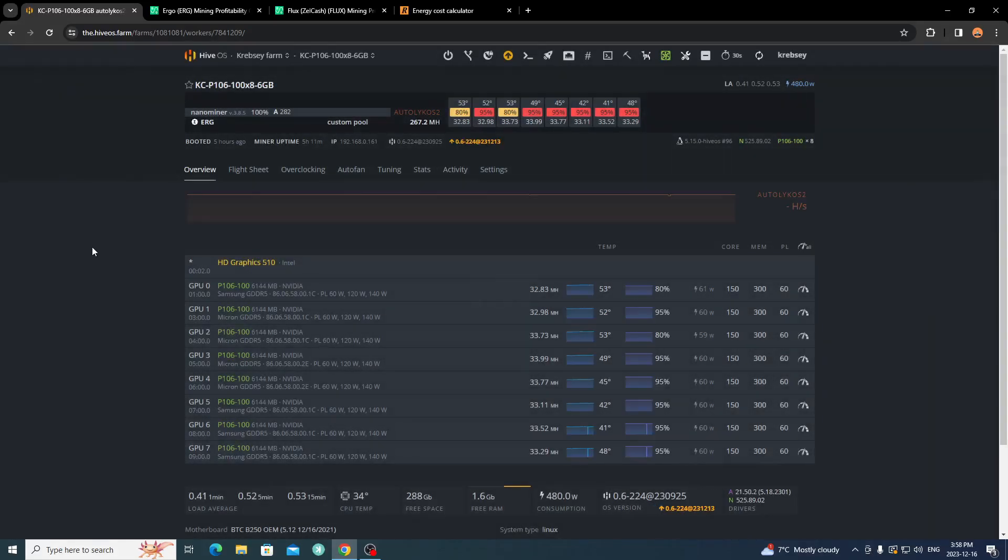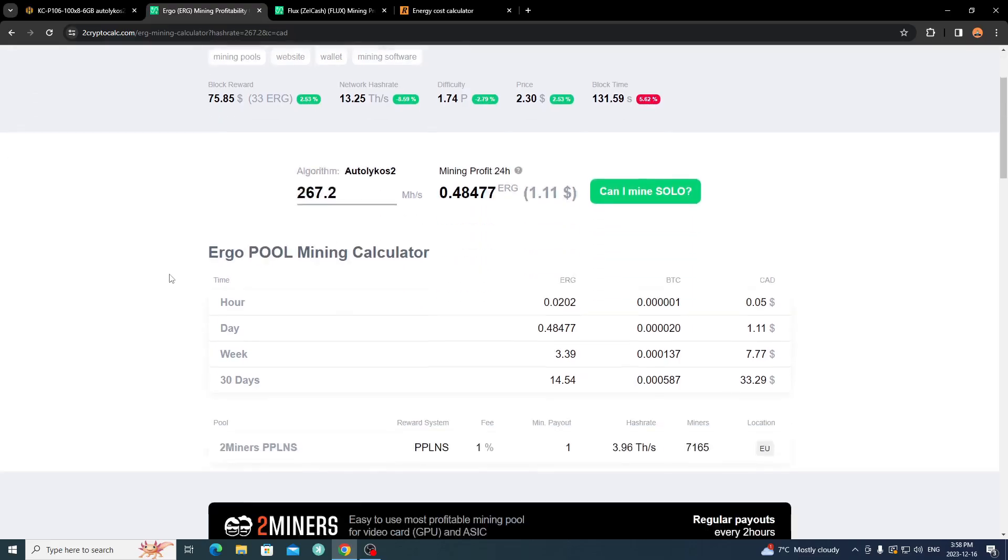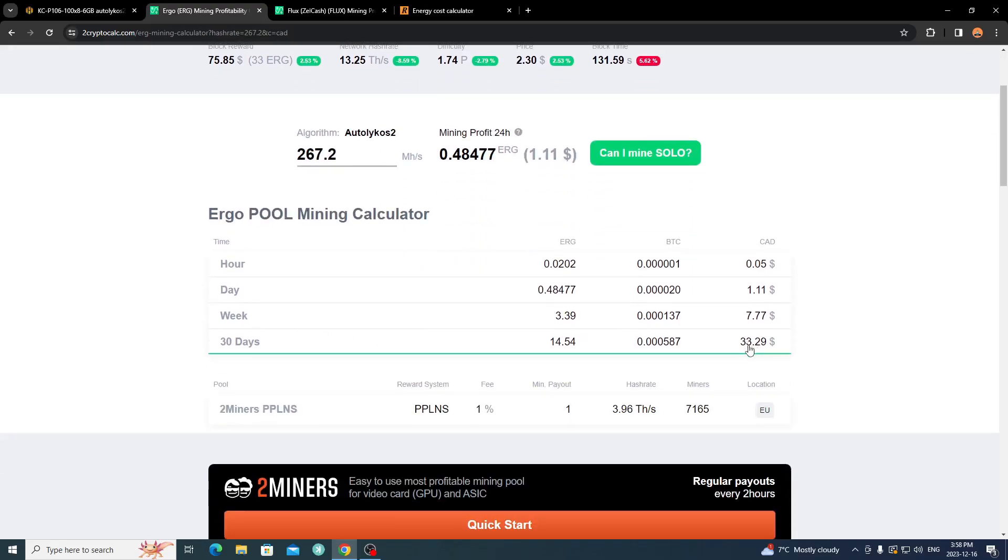Popping into my Ergo rig - that's the big one in my living room. Temperatures are fairly low. I have my patio door in a slight crack and overclocks running. Each card is only taking about 60 watts and runs about 32 to 34 megahash, so in total I'm getting about 267.2 megahash consuming about 480 watts. On the mining profitability calculator for Ergo at 267.2 megahash, I get about 0.48477 Ergo in a 24-hour span - about $1.11 Canadian.